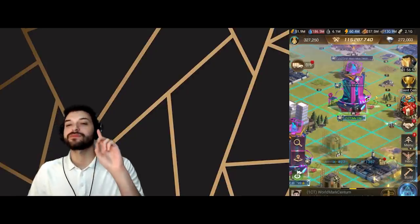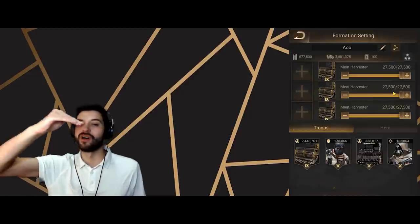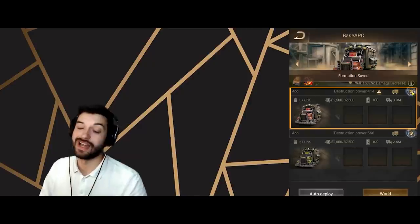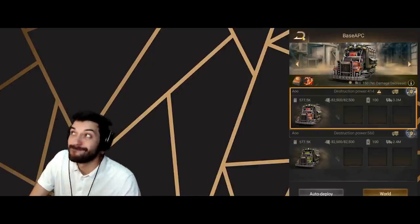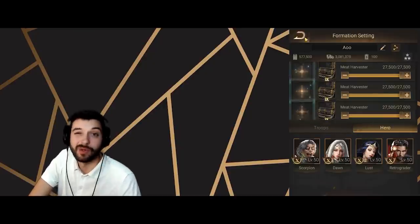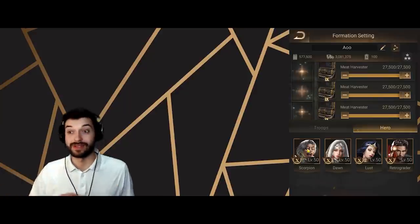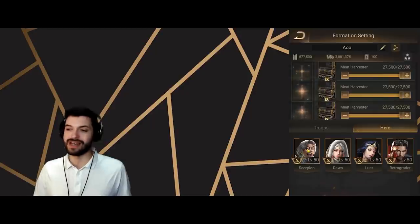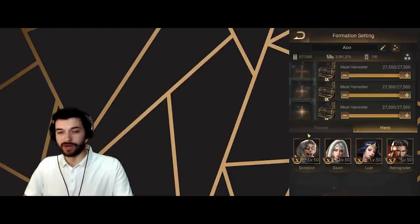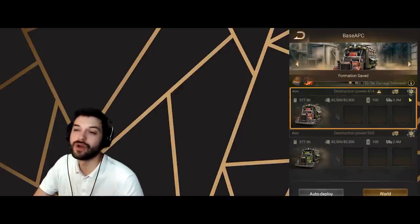On a scale of one to five, Scorpion is obviously a five — best hero, with a big gap between him and other good heroes, and then everyone else way below. If you don't have him on your base, you're a bit weaker than people who do. You can get by fine, but with Scorpion you're just stronger. Next season he'll be in the four-hero pool, so save your tickets for that small pool — don't chase the last copy of Kamikaze or Nomad this season. Patience will pay off.